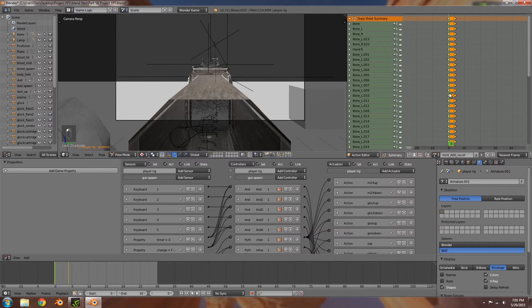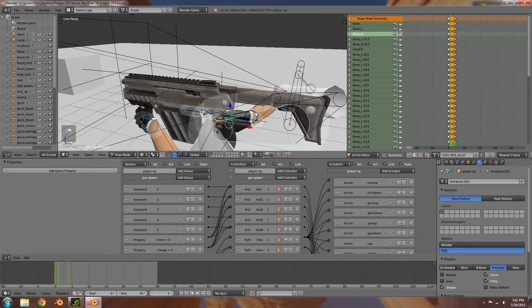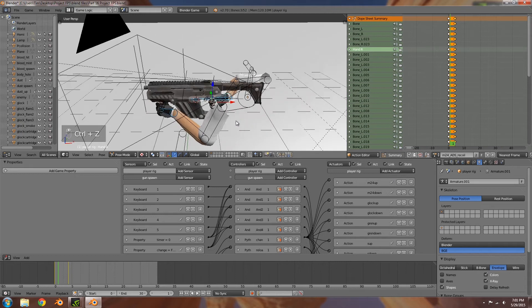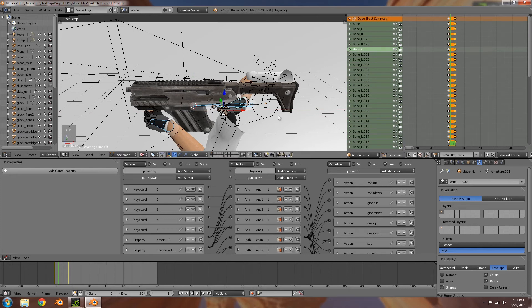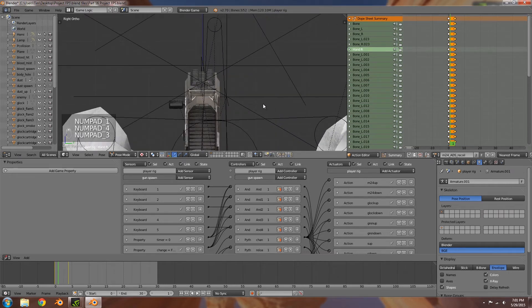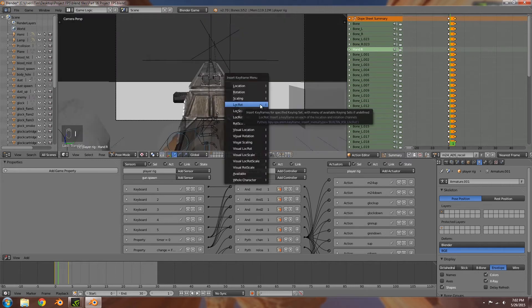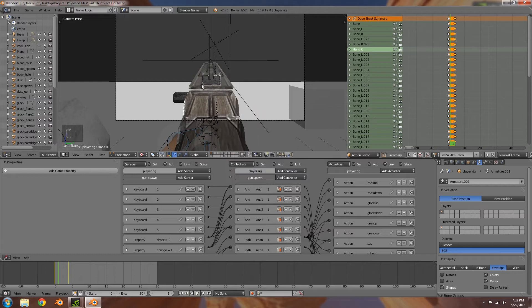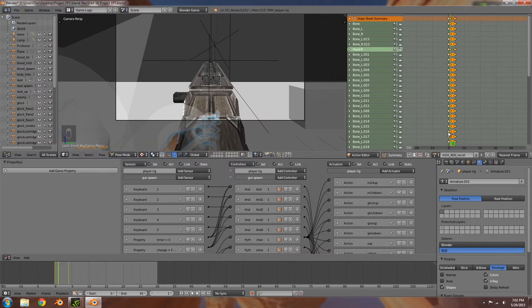Go along to frame one and we'll have our recoil or kickback there. Select the gun bones — both of these bones — press G+X to move it backwards, then R+Y and G+Z to move it down. Hopefully that hasn't gotten in the way. Press I to insert location rotation, then select everything, insert location rotation. That should be our recoil animation — we can tone it down later.